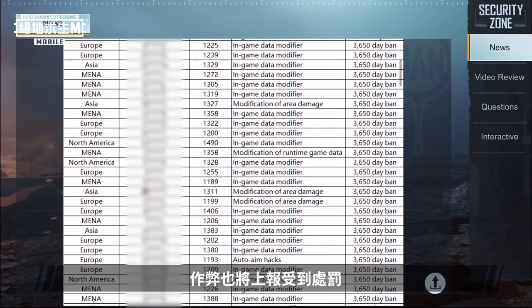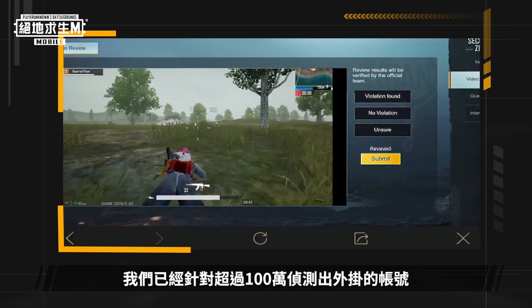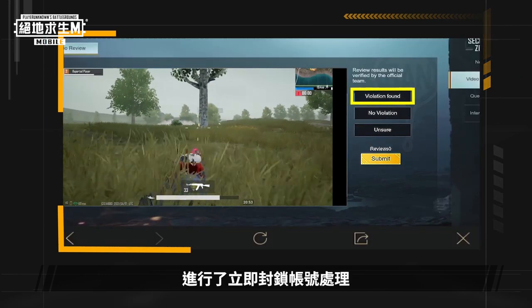The system also reports cheating for punishment. As of now, the newly updated security feature has helped us detect more than 1 million cheating accounts, which we have promptly banned.